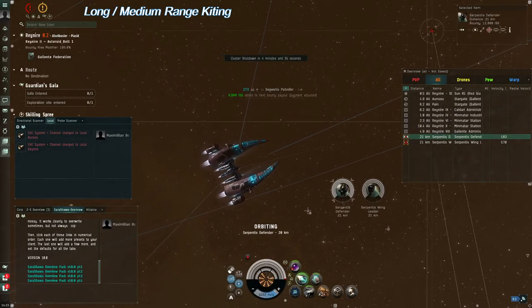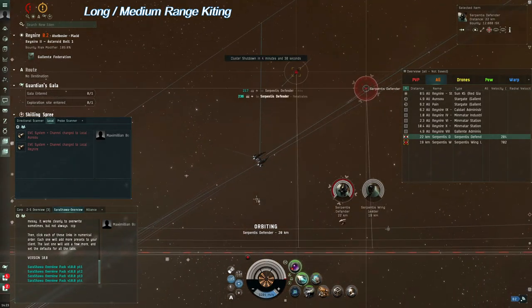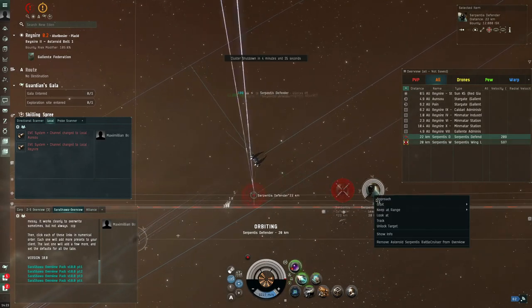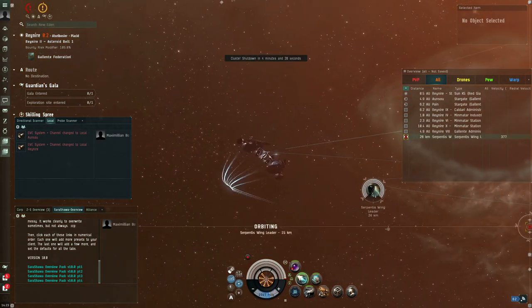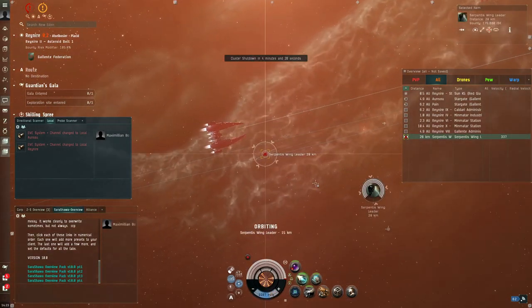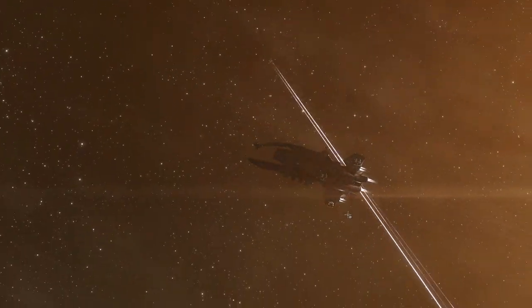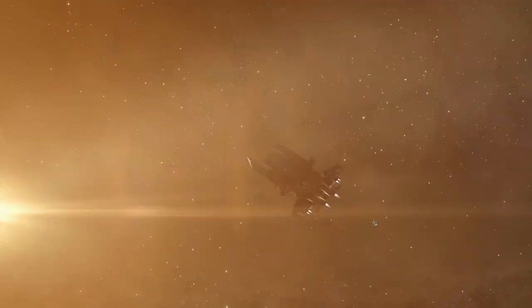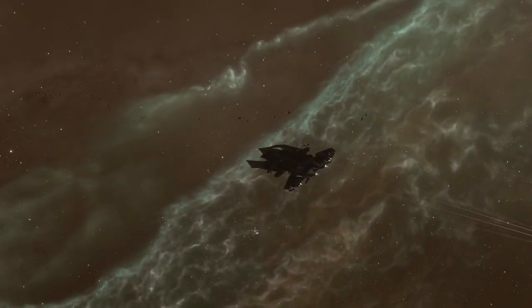The opposite tactic of brawling is kiting. This means using longer range weapons, velocity, and maneuverability to keep the target at a comfortable range. This range can vary, but it's usually within warp disruptor range — for most ships, that's 15 to 25 kilometers. If the fight doesn't require warp disruption, or if you have a ship with a warp disruption range bonus, this can enlarge the battlefield. The whole idea is not to get close. This requires speed, maneuverability, and a lot of flying skill.